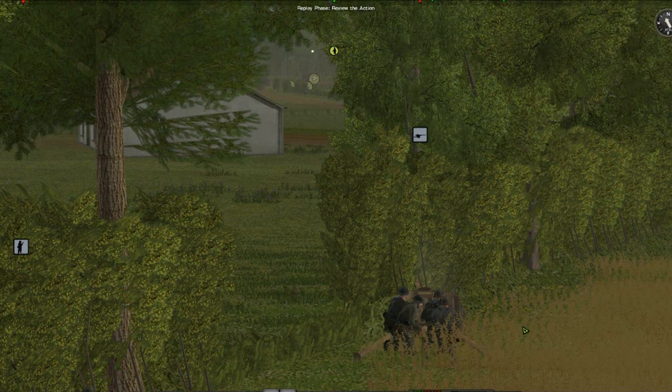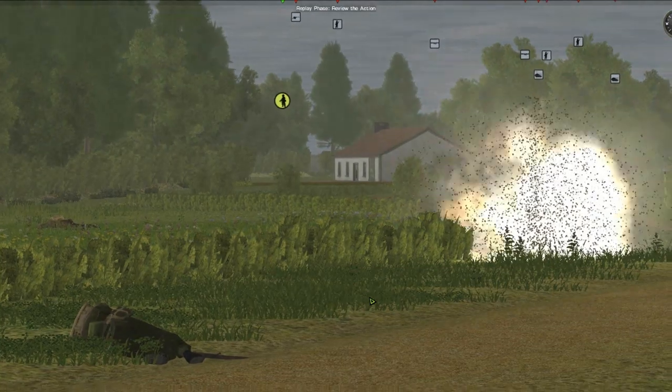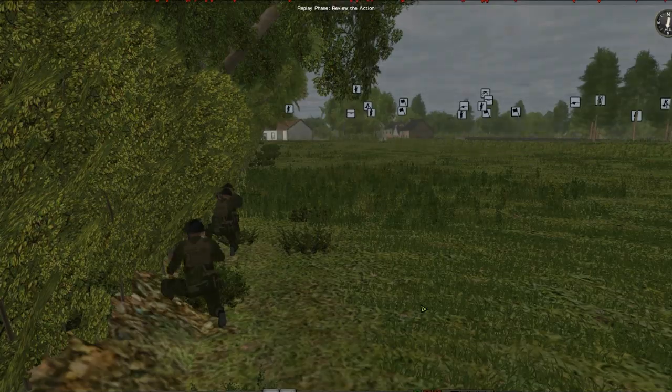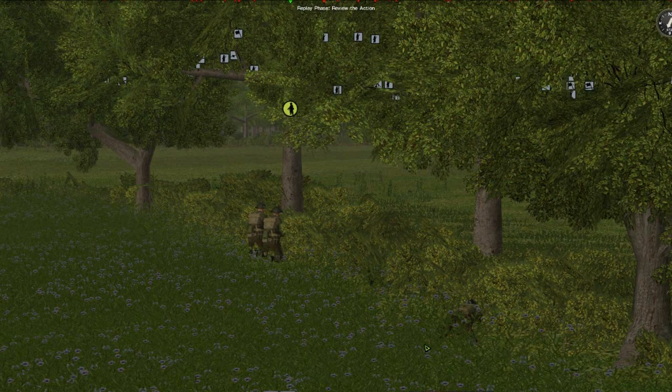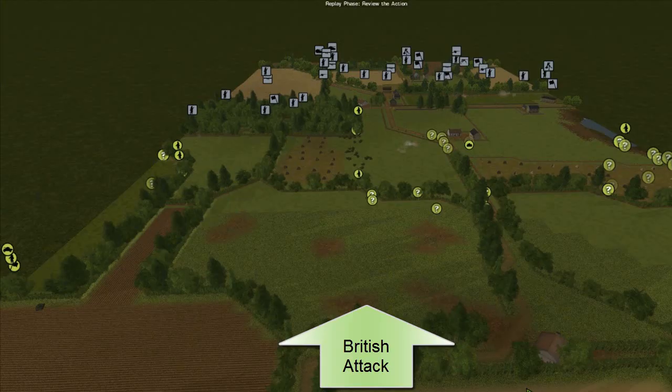My anti-tank gun opens up on the British in the center since the enemy is now close enough to potentially spot my position. All along the front, the British are pressing me with small arms and mortar fire. It's time to pull back the outpost line. My scouts have learned that the enemy is attacking on a wide front, with infantry in the lead and tanks behind in support.